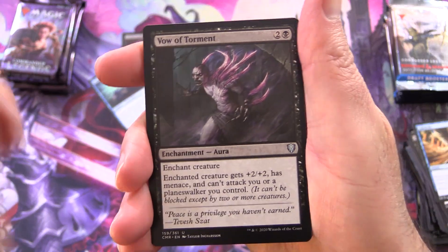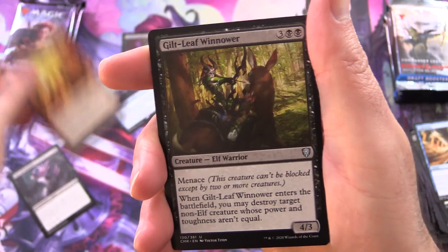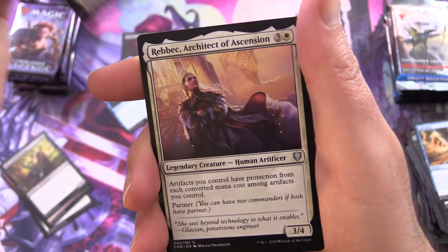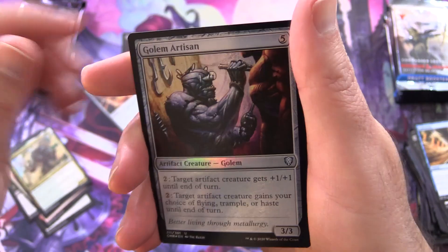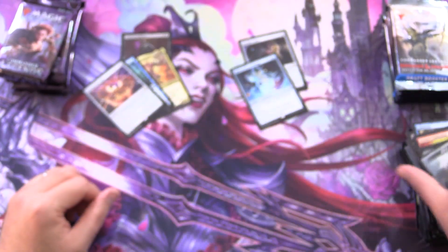On to Commander Legends OG. We have Vow of Torment, Furnace Celebration, Guiltleaf, Wenowah, and Nevernear Rules Disc. Along with Rebek Architect of Ascension, Hamza Guardian of Arishan, Foil Gollum Artisan, and another rock.